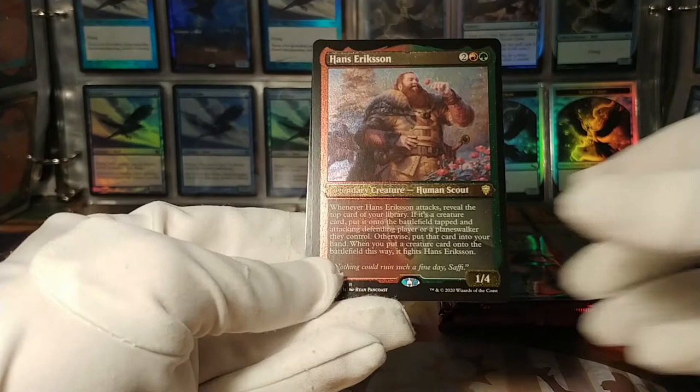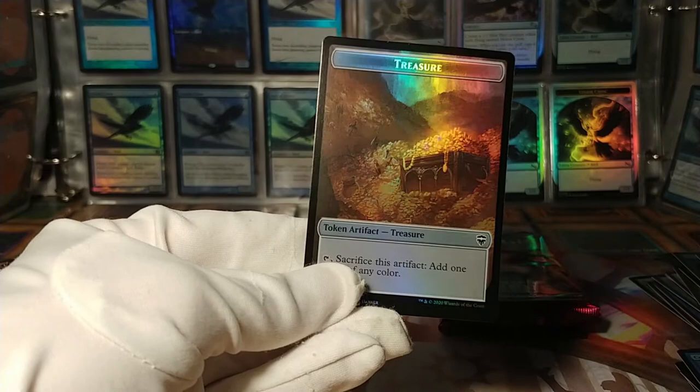Foil treasure token — gotta have the foily foil treasure tokens to go with the thrill.